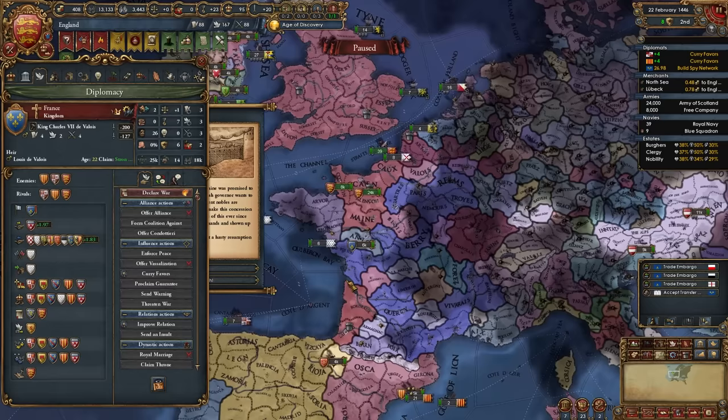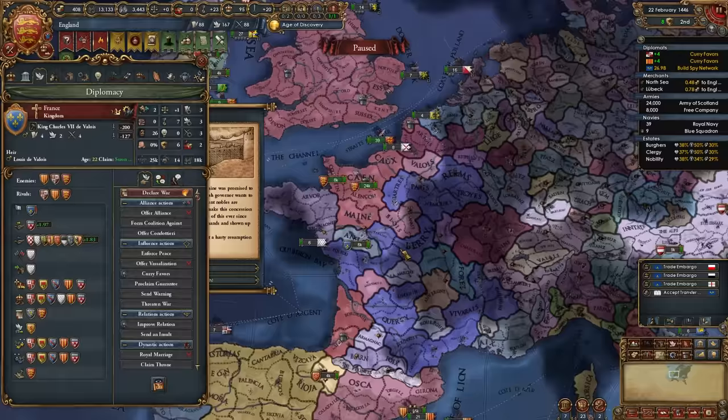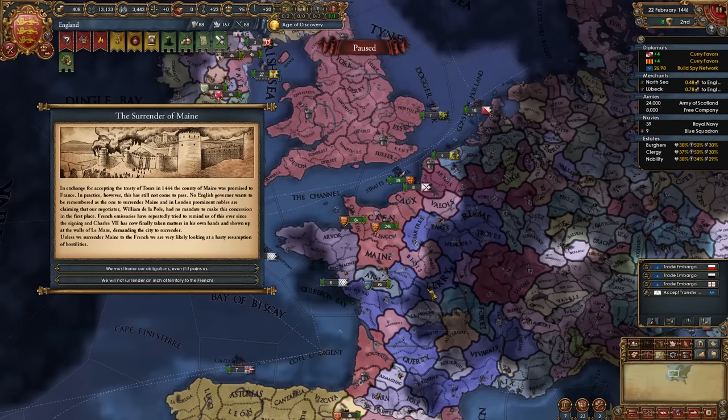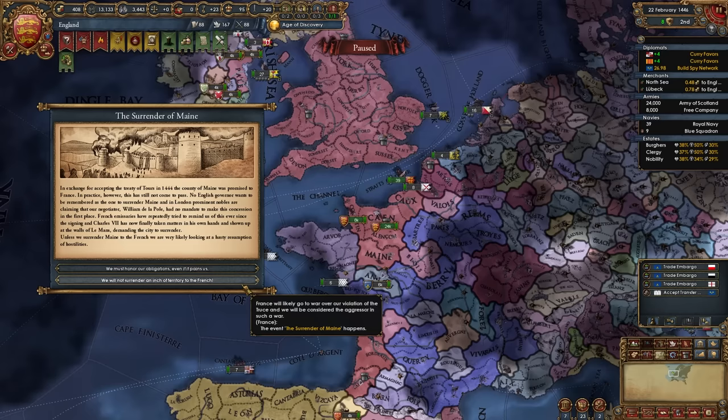In my game I'm pretty lucky — France has only allied Brittany. They break their starting alliance with Provence super often, but don't underestimate France no matter who their allies are, because they have those super strong generals and all of these subjects. Either way, this is the war versus France, and we're going to choose the second option: we will not surrender an inch of territory to the French. The Surrender of Maine war fires as a reconquest war for France but a subjugation or enforced personal union war for us — that's the option we're choosing.